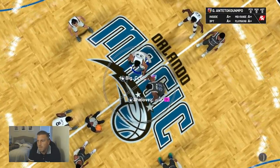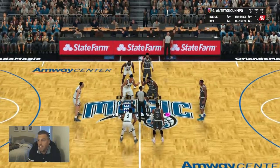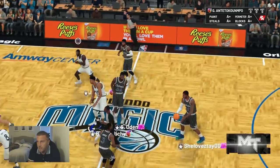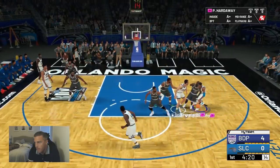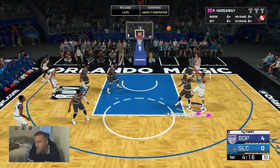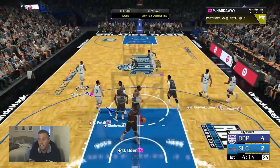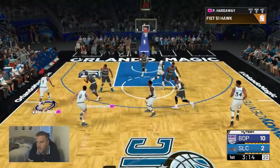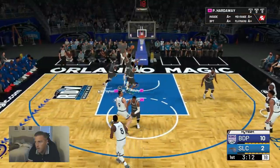Alright, here we go. We got the pink diamond Penny Hardaway. I'm gonna find out why this card's so damn expensive. All the way around. I like that dribble out — he does have a post fade. Might as well post up on Gary Payton. Yeah, I like that post fade. Alright let's go. I'm gonna run a little Hawk play here, see if that works. Oh, we're going right around.